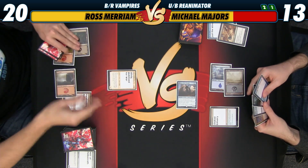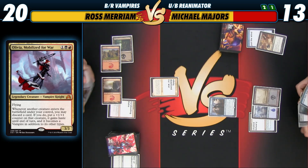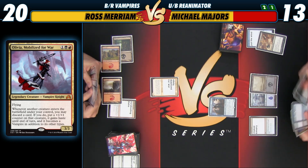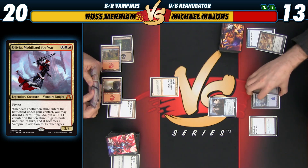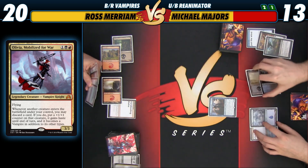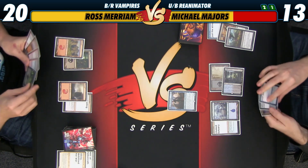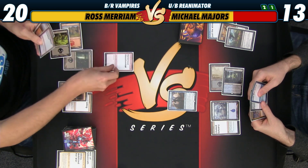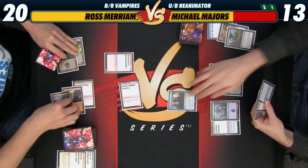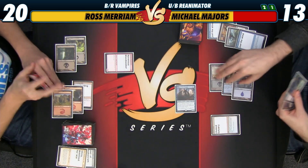I will play an Olivia. Do not want to let that thing get out of control, so I'm just going to Grasp this and pass the turn. I'll play a Bloodseeker, discard Incorrigible Youths, bash for 4. I'll loot and cast Just the Wind.